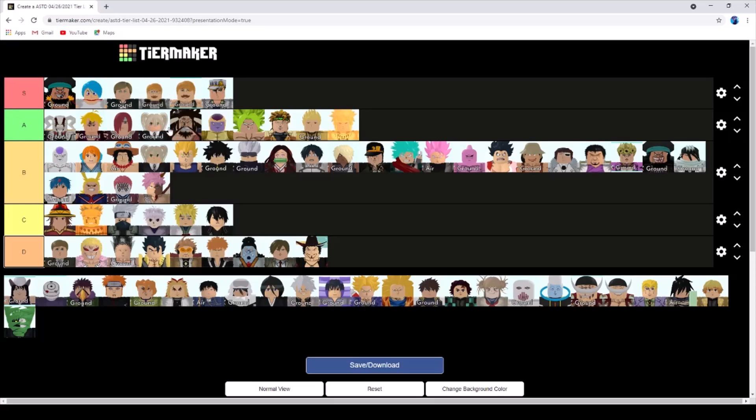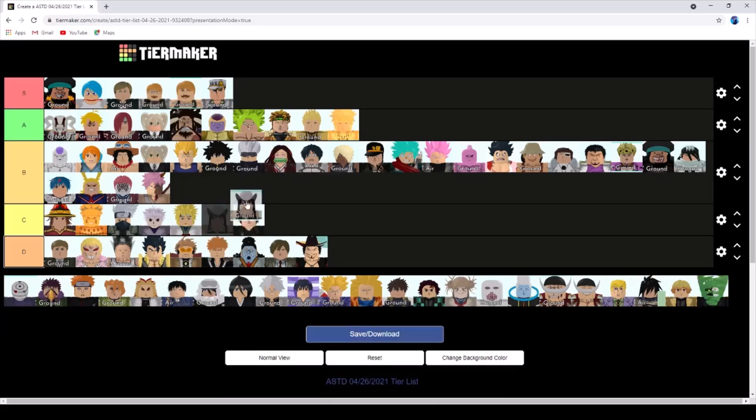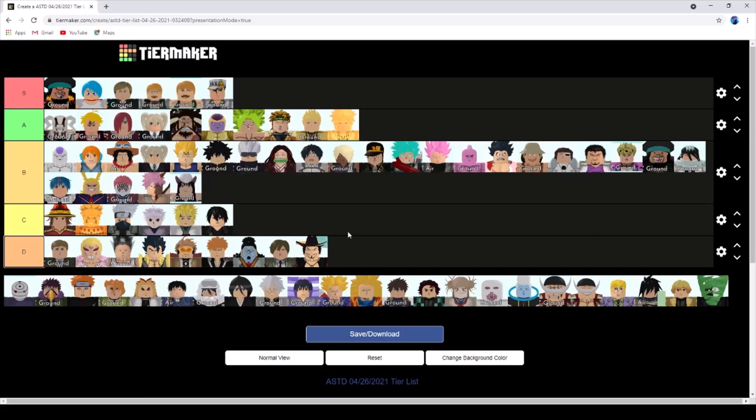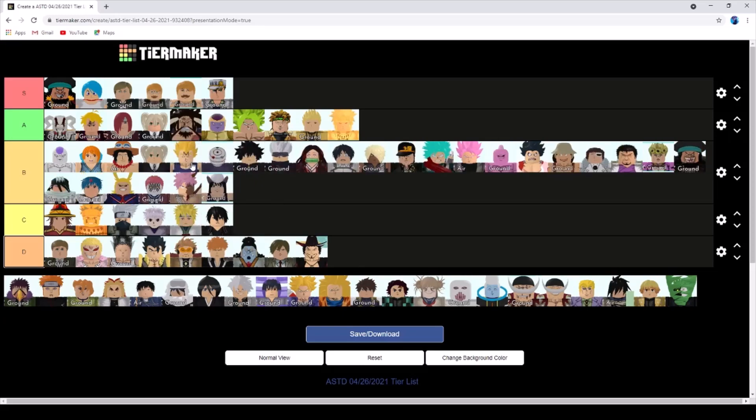Nezuko is now gonna be pretty good because Maka is really really nice - that bleed combined with Nezuko is solid - but her damage is still nothing compared to the new characters. Finch is definitely a top B tier - she's so good for being a four-star character.